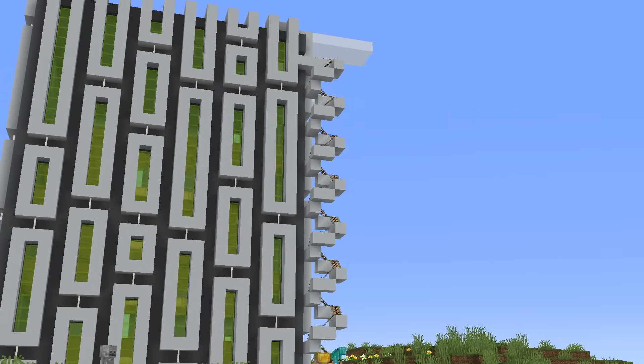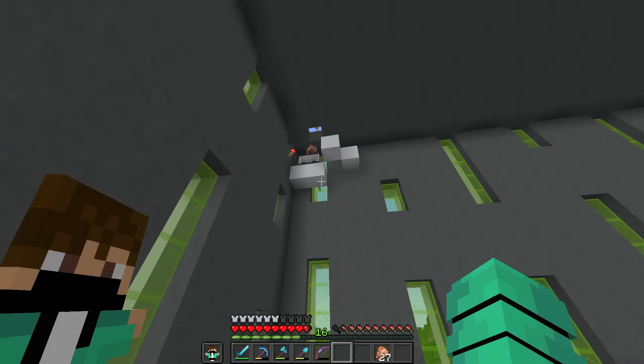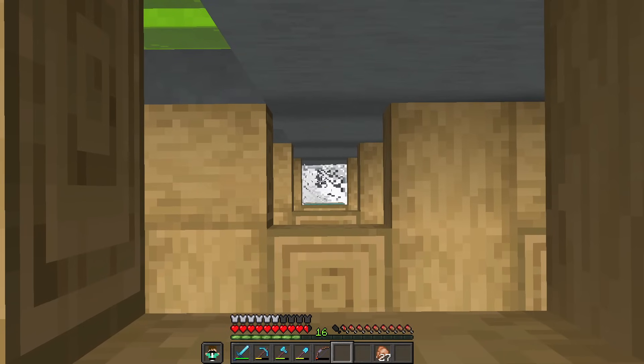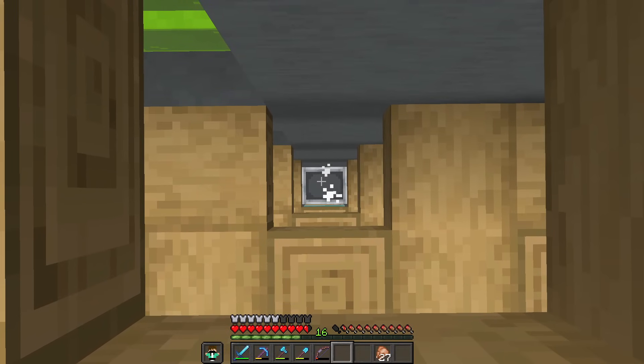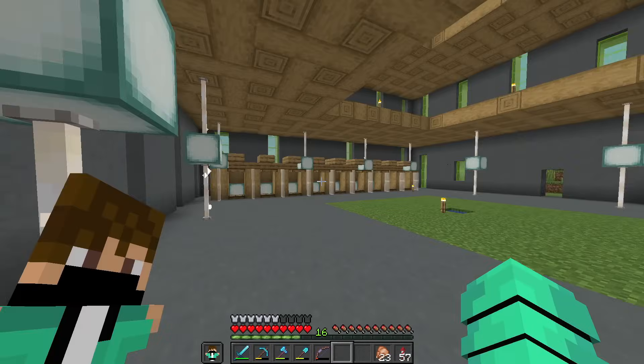Then I built a railway leading all the way into the trading hall. Let's load this thing up — is this thing gonna work? There he is, let's go buddy! We got ourselves our first farmer villager. Now I just need to do 20 more of these.